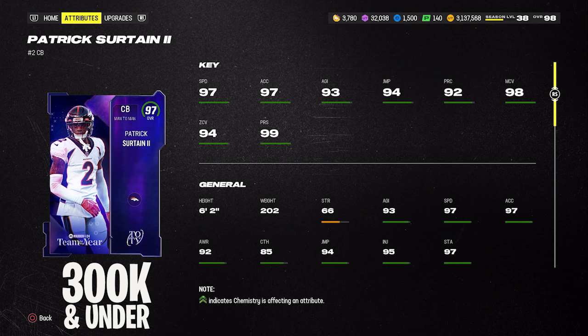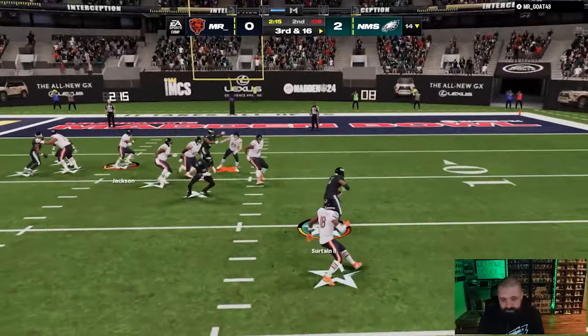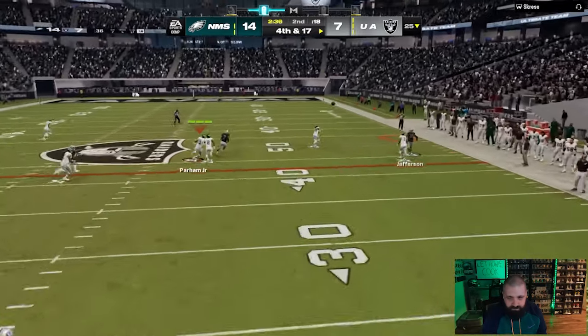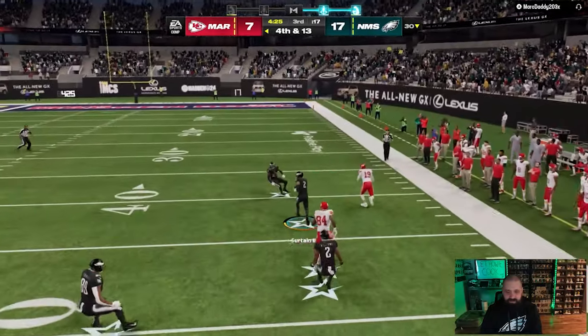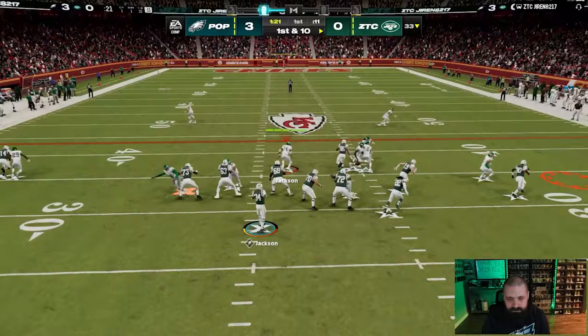Moving on to best cornerbacks under 300k — first is his Team of the Year Patrick's Retained card. 6'2", 97 speed, 98 man, 94 zone, 99 press. This card is better suited as an outside cornerback. It goes for about 260,000 coins on average. He gives you Deep Route KO for man coverage or Deep Zone KO for zone coverage for one AP, plus Pick Artist in a separate bucket for zero AP — just one AP total for two abilities. He fits both man and zone schemes.